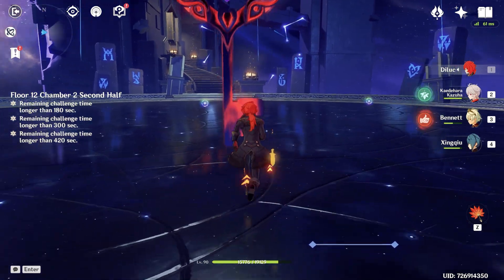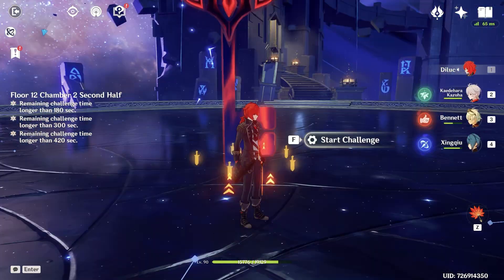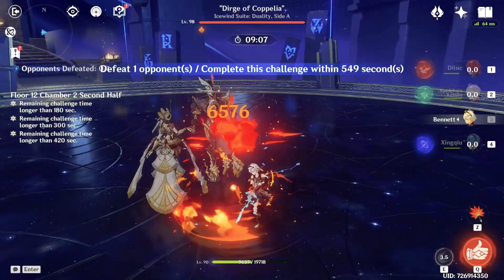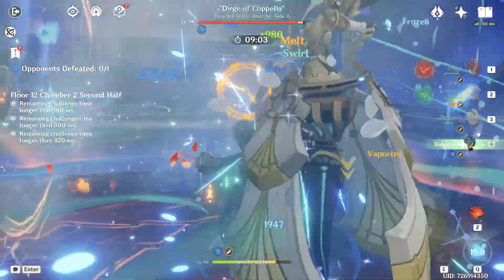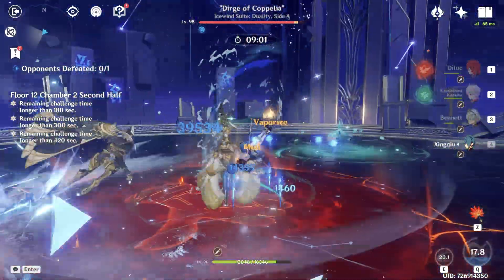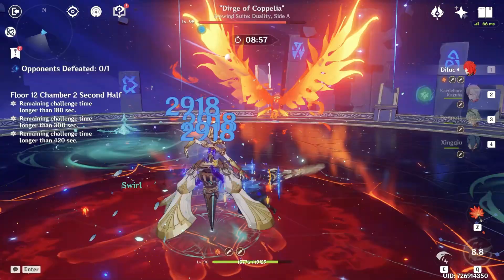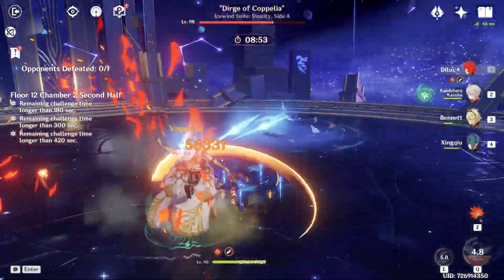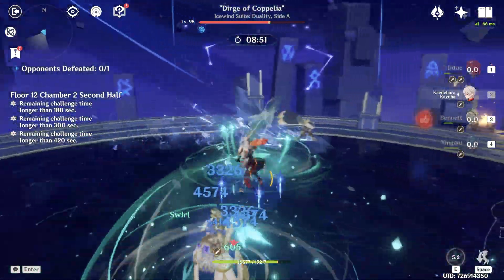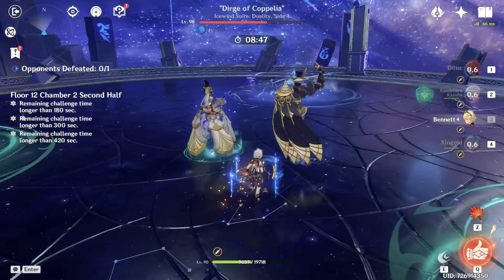Now Diluc. Let's recover energy and wait for Serpent Spine stacks. Capella. Starting with Bennett's skill, Bennett's burst, Kazuha's skill, Xingqiu's skill, Xingqiu's burst, Xingqiu another skill, Diluc's burst — 11,000 on Diluc's burst. Let's use normal skill, normal skill, normal skill. Let's quickly reset. Why, stop pushing me!